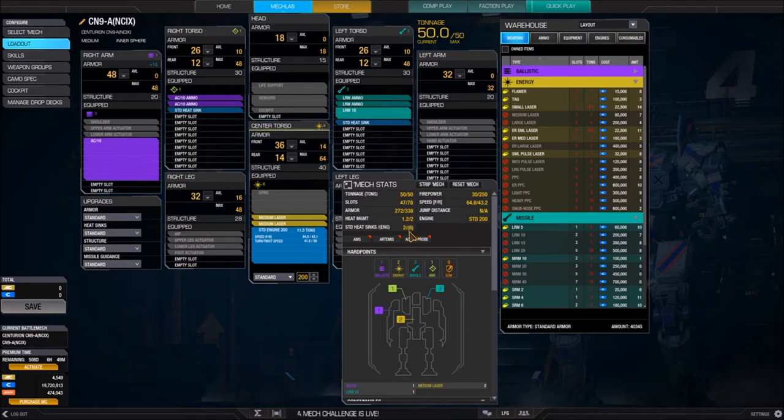Each mech is required to have a minimum of 10 heat sinks before it can go into battle. Heat sinks are shown as, for example, 2 slash 8 in parentheses — meaning the engine has 8 heat sinks built in, so 2 external heat sinks must be added. A mech must also have offensive weapons — something as simple as a micro small laser or flamer — to go into battle. This mech qualifies: it has 10 heat sinks, is under tonnage, and has offensive weapons.